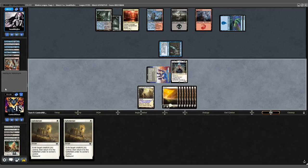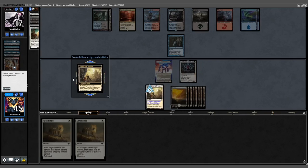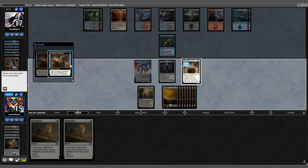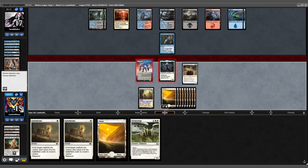They fetch end of turn, land tapped. Untap, another land — nothing from them. Back to us: Emeria returns our Farmhand, triggers twice, we get a Plains, play it out, and attack with the team.